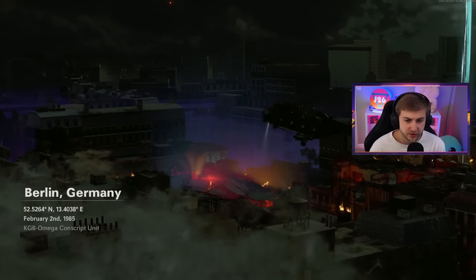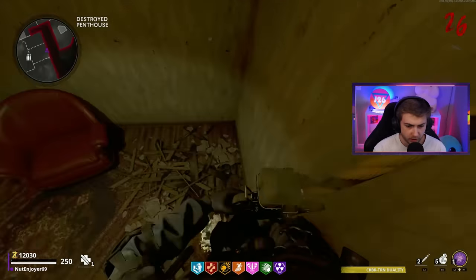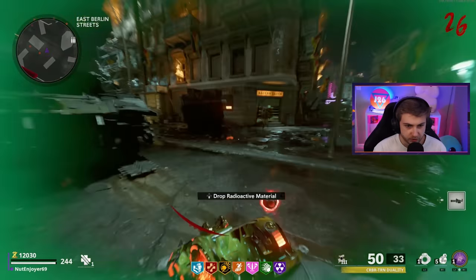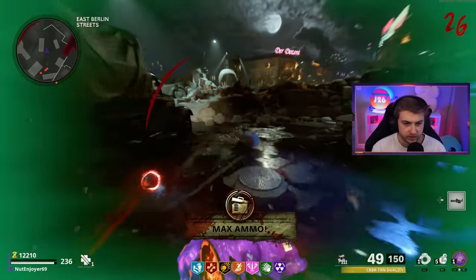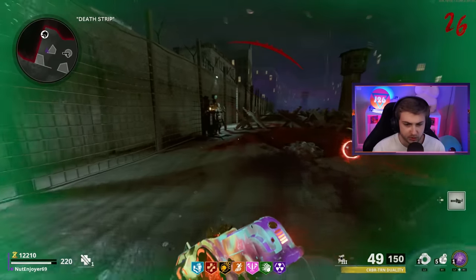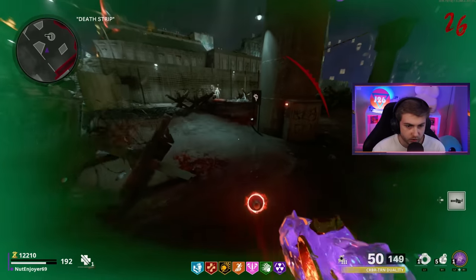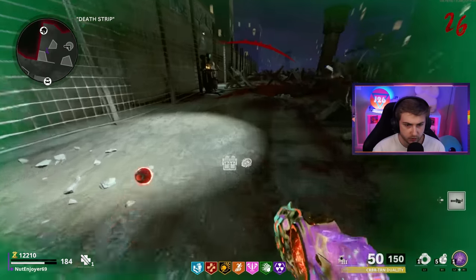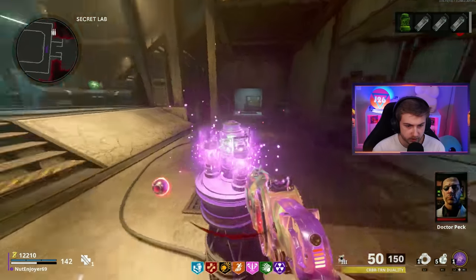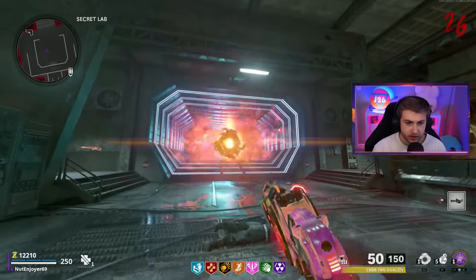You guys know the saying - three strikes and you're out. We're about to step into the boss fight again. This time I'm doing it on a later round because I wanted to save up and make sure I had Pack-3 on our Cerberus. I'm also grabbing a Gersh this time around. I will use my Death Machine this time - last time I wanted to save it for actually getting through Valentina's shield. So hopefully this time around will be different. I said three strikes and we're out - this is my last attempt.